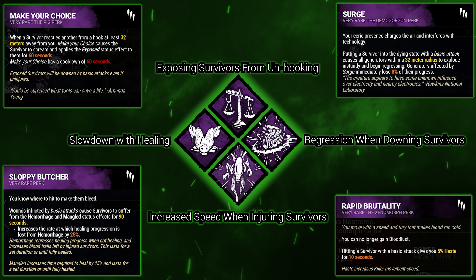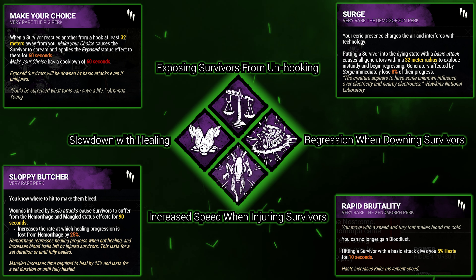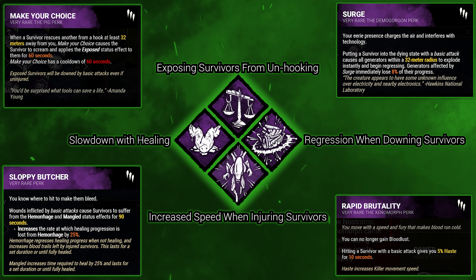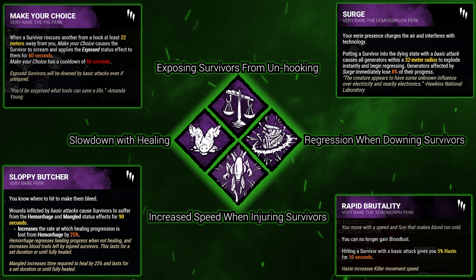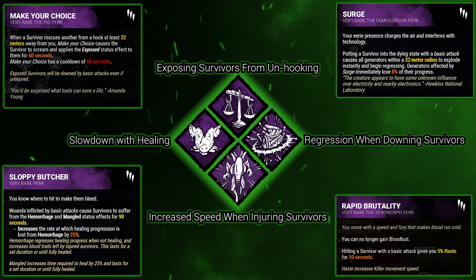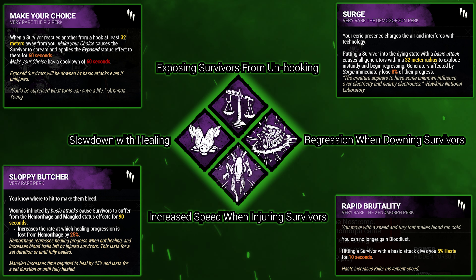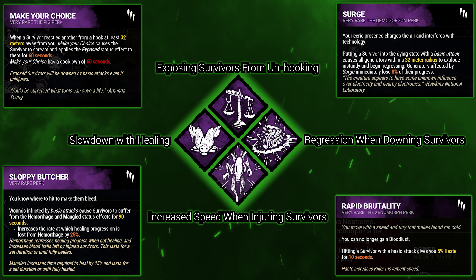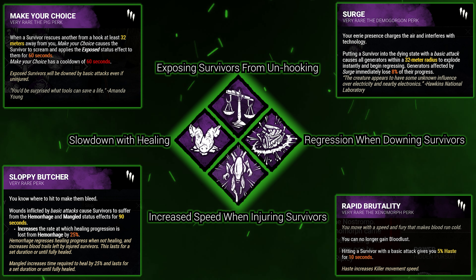Moving on, the next perk is Rapid Brutality — an extremely good perk that only works with basic attacks. After hitting a survivor, you gain 5% haste for 10 seconds, meaning increased movement speed. This works really well for the Deathslinger. When survivors are running safe loops, if you pull them in with your Redeemer and hit them, you have 5% haste. You can reload, or if they're not in a great spot, just continue the chase. Even if they run forward, you're still fast enough to catch right back up. In all three of these trials, Rapid Brutality was basically our saving grace.